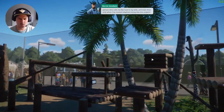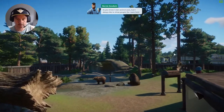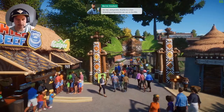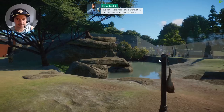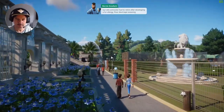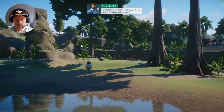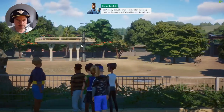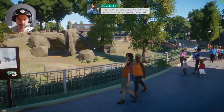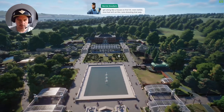That looks great. As you know, I own several zoos, but I always like to show people the ropes here at my home. This is the first zoo I ever opened and a source of great pride for me. We ran in the 80s, African themes. We're in the middle of a big renovation — and that's where you come in. Our old contractor had to retire after developing a fur allergy. Poor devil kept sneezing his dentures into the lion habitat. So it's up to you to finish everything off. My headkeeper Nancy Jones will be lending a helping hand. She's a hard worker and she'll expect you to be too, but I'm sure you'll get along like a house on fire — even better, one that isn't on fire.